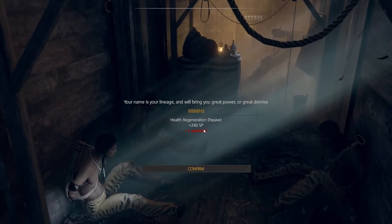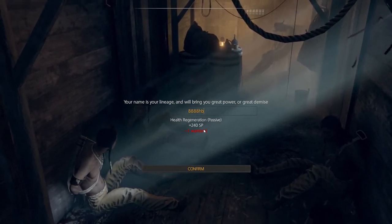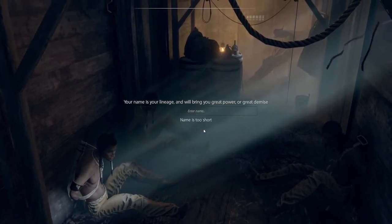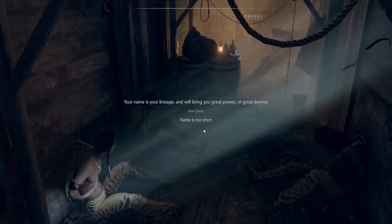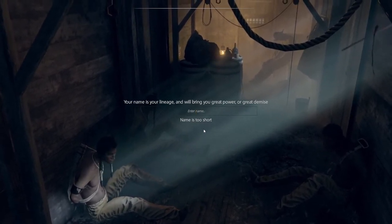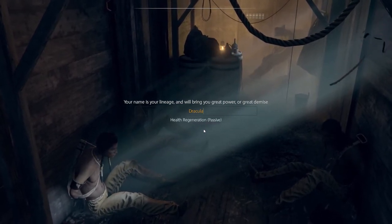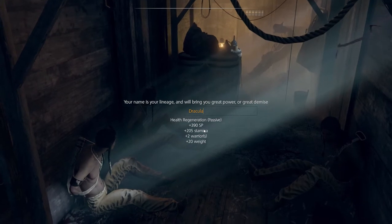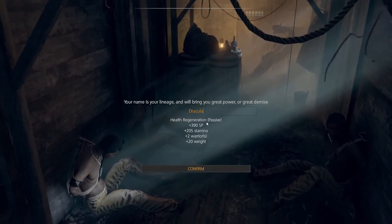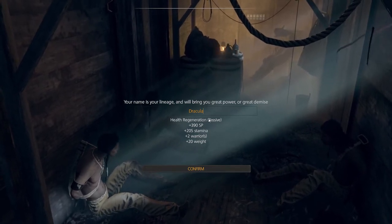The result is completely different. The generation is based on the letters, which is true, but it's not as simple as one letter equaling a set amount of health. And it changes monthly. At this point, I think the popular one is Dracula, which will give you life generation — very useful, although it is unlockable so you don't necessarily need it as a starting skill.